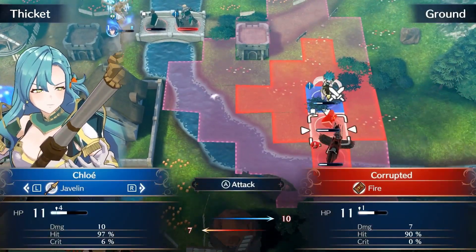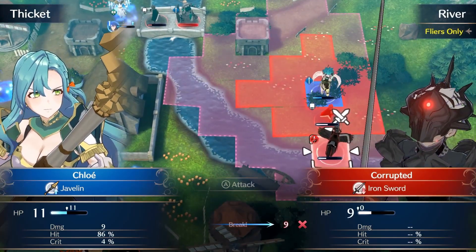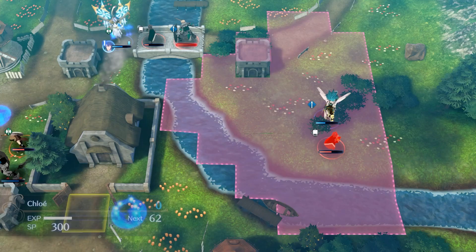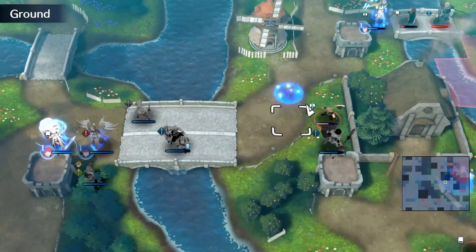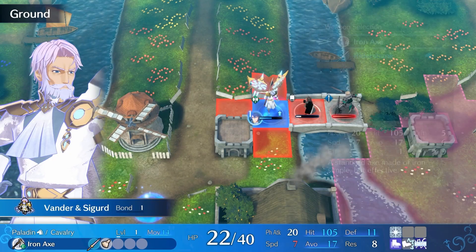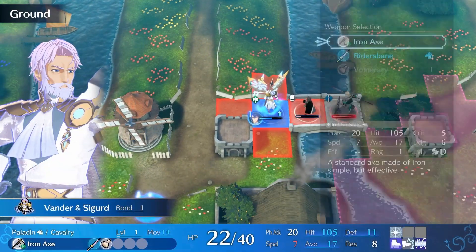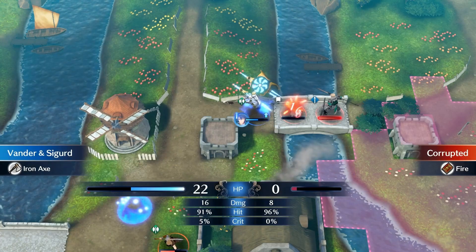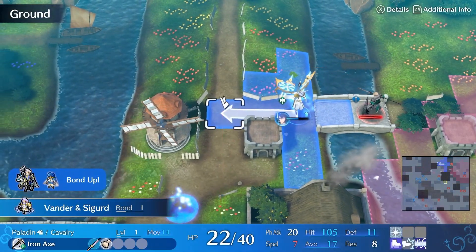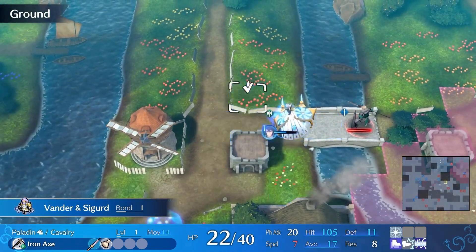The only reasonable thing I can do here is finish off that Pegasus Knight — grab some more EXP, it's always good. Since that mage attacked me from melee range, I can finish it off with Iron Axe here, and it's fairly accurate. That's pretty much the reason why I'm saying this route is reliable.